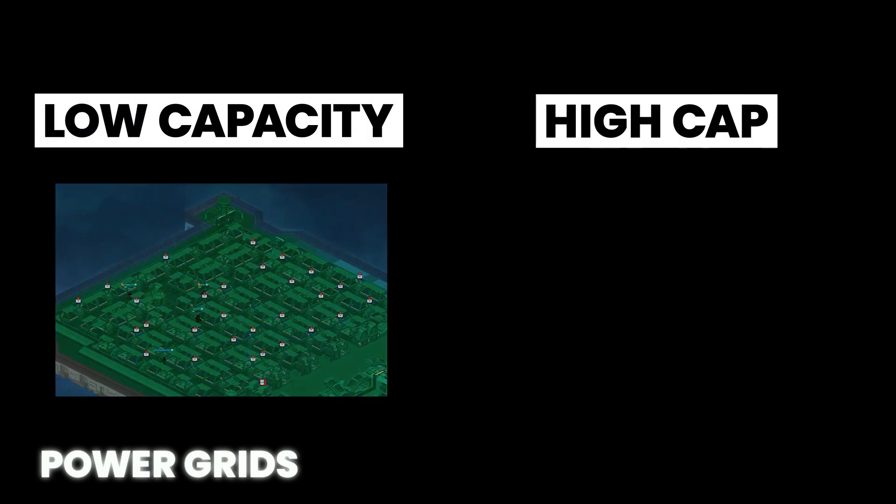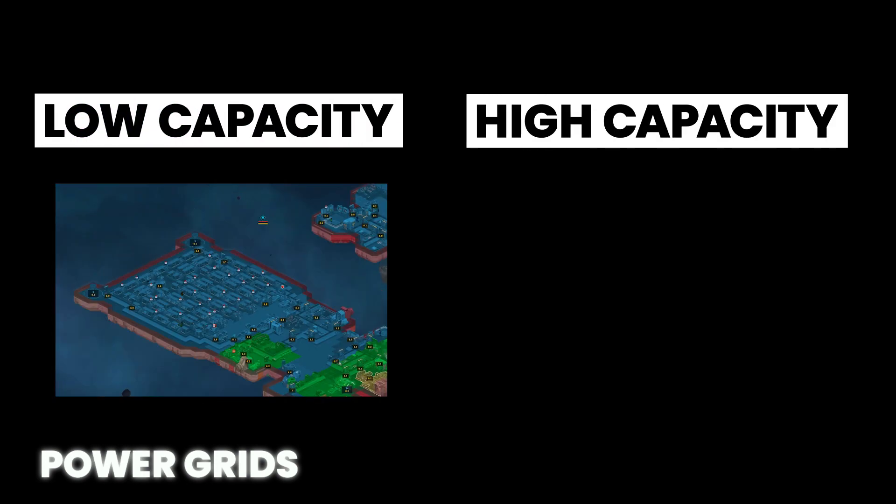There are two different power grids on each ship: low capacity and high capacity. Low capacity power is transmitted through any connected hull section. As long as you have a power producer that matches your low capacity power consumption, or have some stored, your life support systems, hyperdrives, and some resource facilities will function.